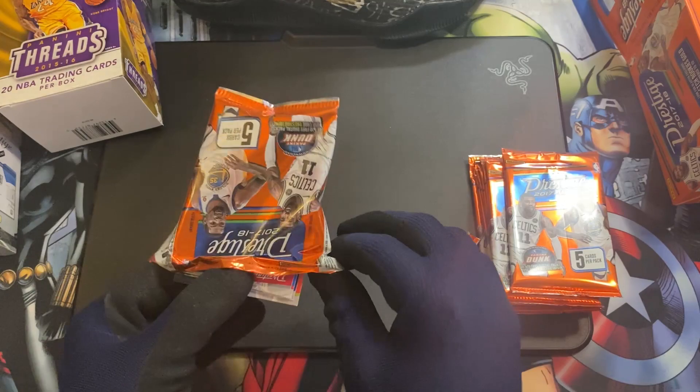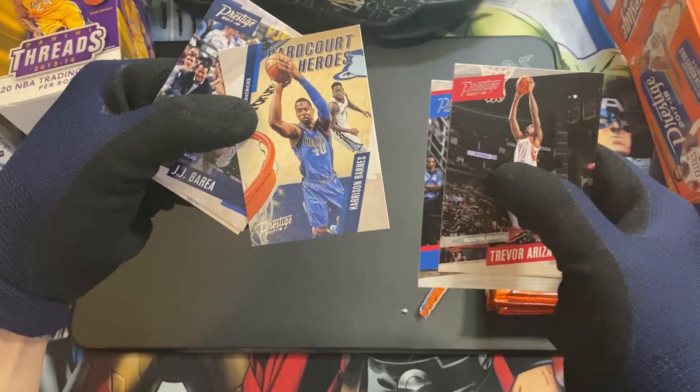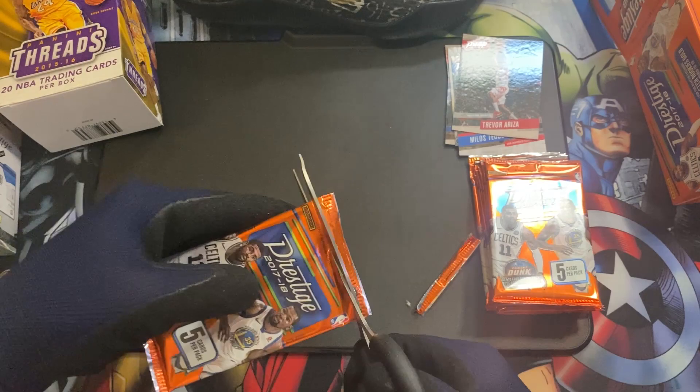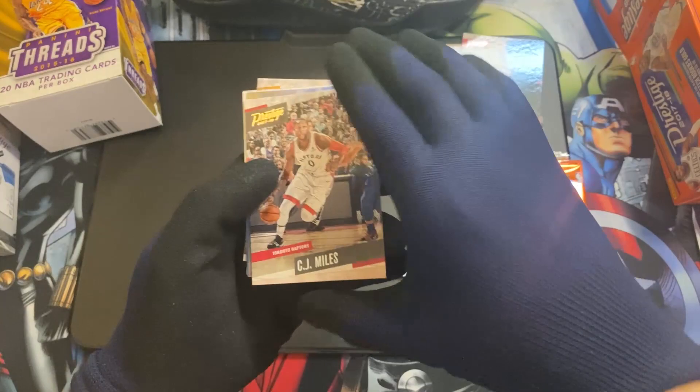So 2017 Prestige — I really like those micro-etched rookies; that acetate is always looking nice. Had good hits from my previous video. So we have Trevor Ariza, Milos Teodosic, Hardcourt Heroes for Harrison Barnes, J.J. Barea, and Kent Paysmore. We have Ricky Rubio at the back, C.J. Miles, Tobias Harris.